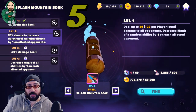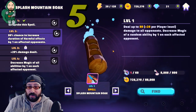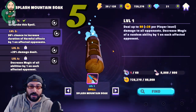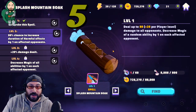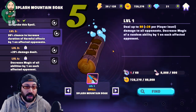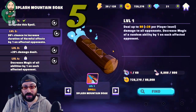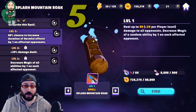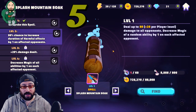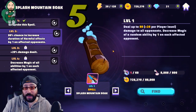This spell is very simple: deal damage. It starts with 50, and then it's 20 per player level. So do the math — if you're at level 60, it's an extra 1,200 damage to all opponents. That's not a great amount of damage. Then it decreases the magic of a random ability by one on each affected opponent. So you're taking a random ability of each opponent and taking one energy out of it — one more turn before they get to do it. That's just at a base level.